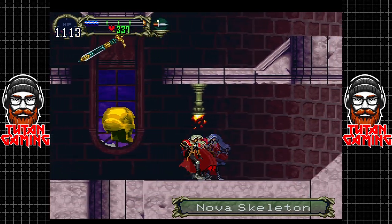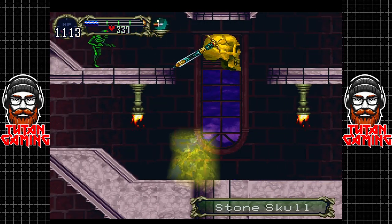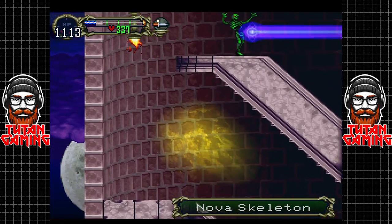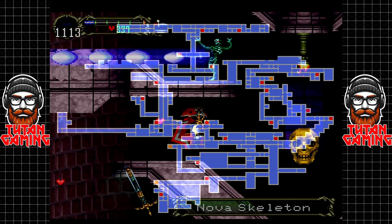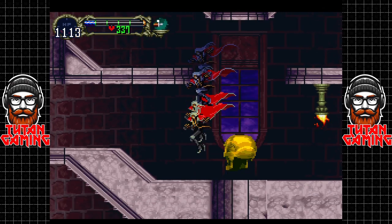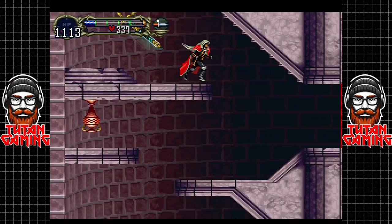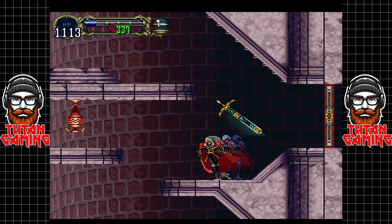Skeletons are still so satisfying to destroy, and of course we would miss one tile from the map. There we go, we got it. The boss I'm looking for is around here somewhere — not in this particular area but very close. We need to drop down.